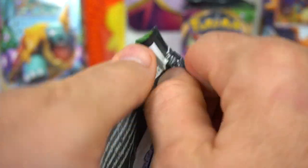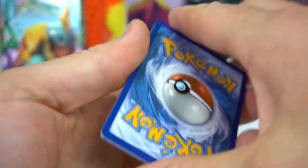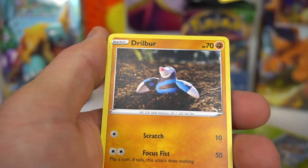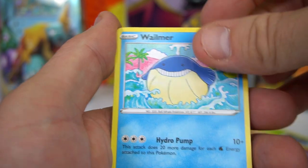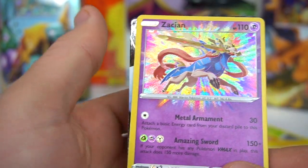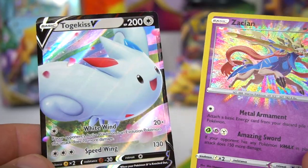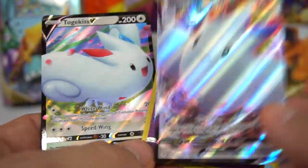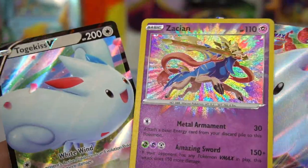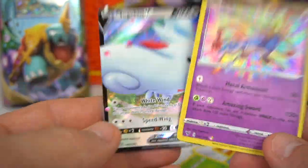Three to go on this left side. Next pack — Psychic energy — Nessa, Nuzleaf, Wash Energy, Drillbur, Clefairy, Wailmer, Tynamo, Exeggcute, Zacian — oh, that is an amazing card! Very cool. And behind it, Togekiss V — another Togekiss! Here's the VMAX card. Check out that new Amazing Rare — it's like a paint splatter in the back. Two great cards from this pack. Very cool.